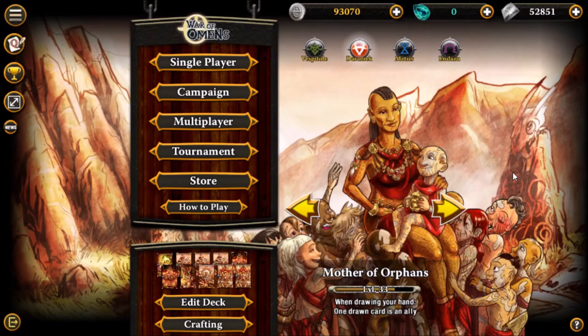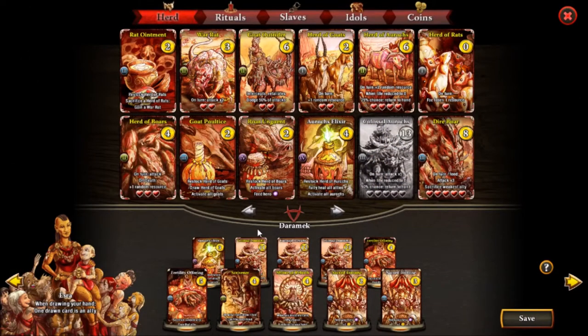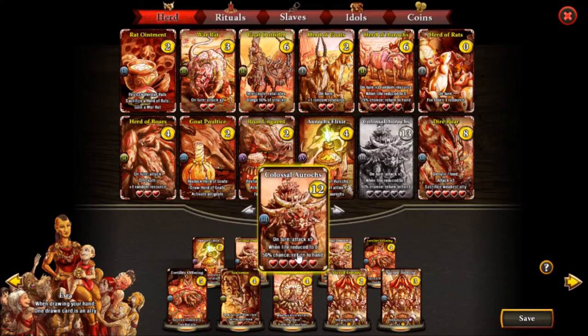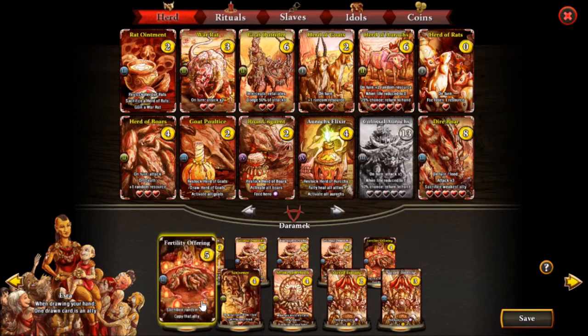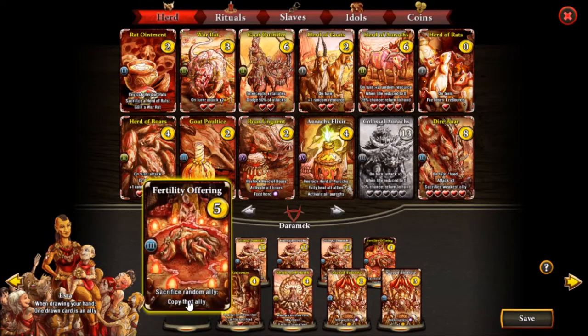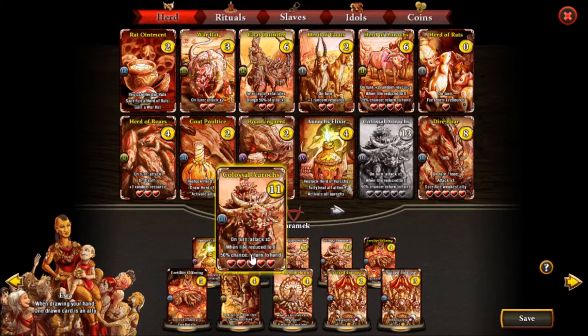The deck name is Colossal Auroch Cannon — or simply Auroch Cannon or Colossal Cannon if you want. Let's see the deck and the main idea we're gonna preserve while making this deck as competitive as possible. The main idea is to rush out Colossal Aurochs and then copy them with Fertility Offering. We have a Scrivener to help us fetch those Fertility Offerings back so we can make even more Colossal Aurochs.